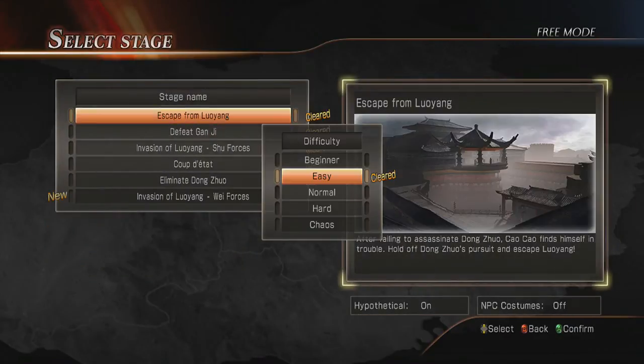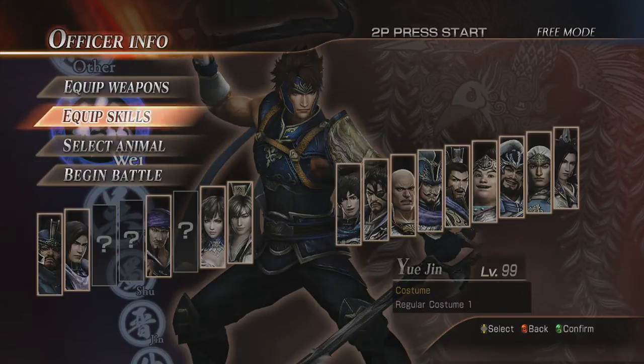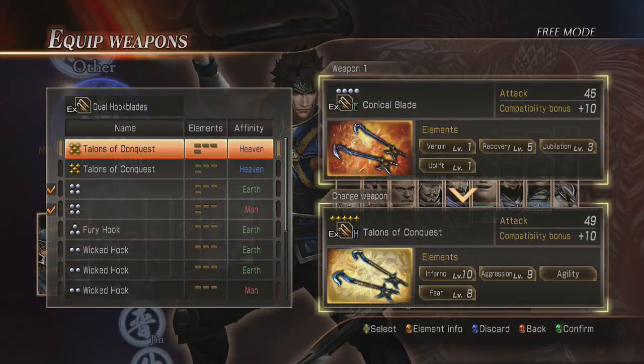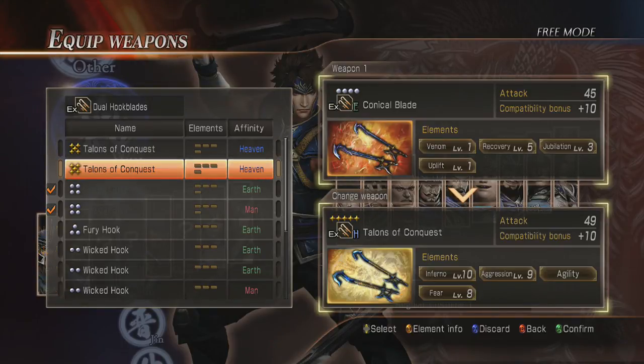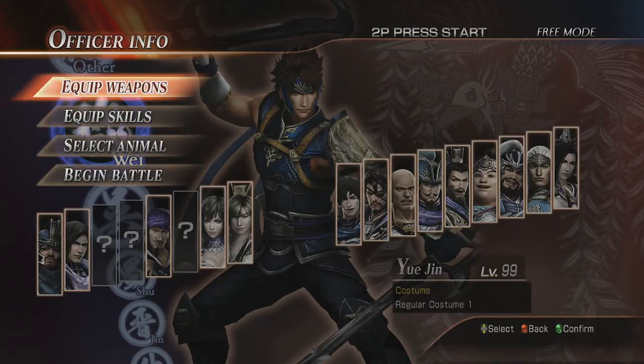I should have two of these now. Let's go to Yu Jin's weapons — weapon one: Dual Hook Blades, Talons of Conquest. Just got that, same for both. Thanks for watching guys, please subscribe — I'd really appreciate it and I will keep making these videos. See you next time!